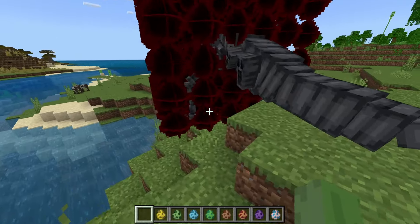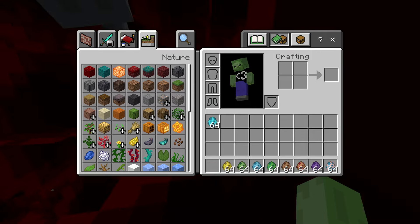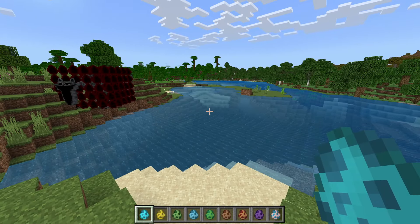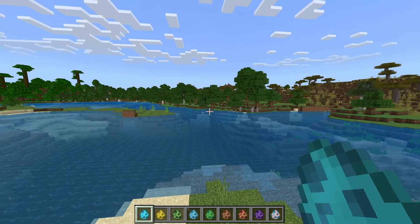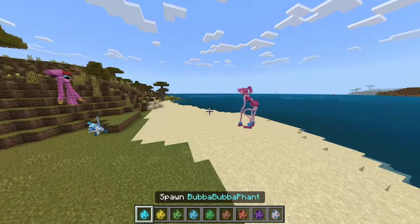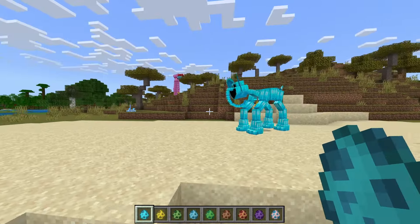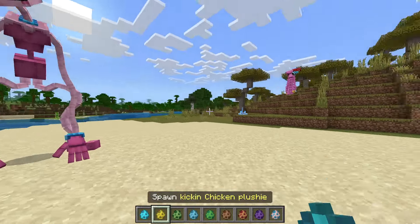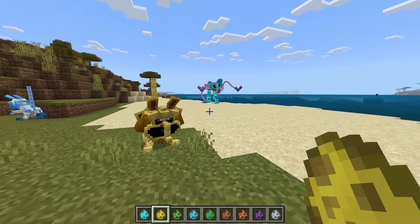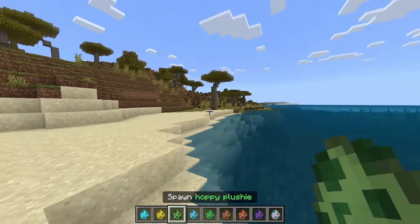Does Catnap have a specific spawn egg? We looked away for a second and Catnap just disappeared — no idea what happened. Now we have Bubba Fint — it's like an elephant, right? None of these guys seem hostile toward each other... actually no, they're fighting over there. We also have a Kickin Chicken plushie.